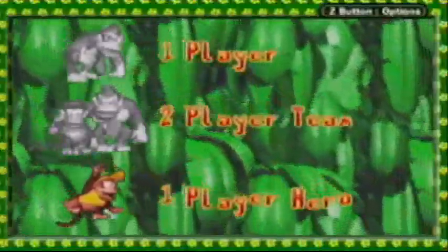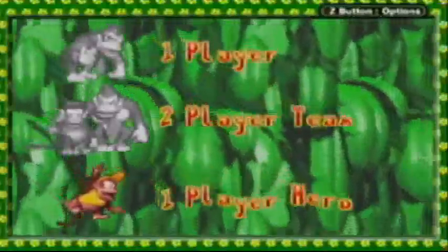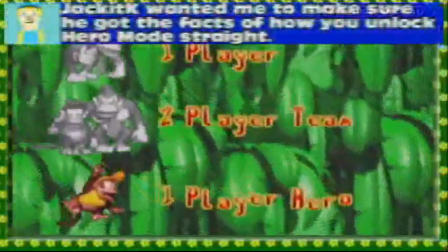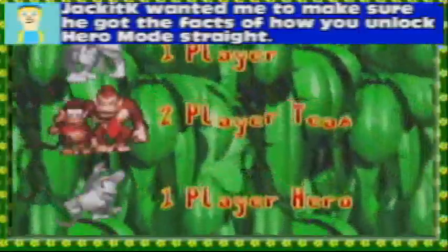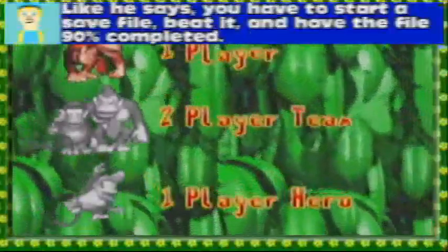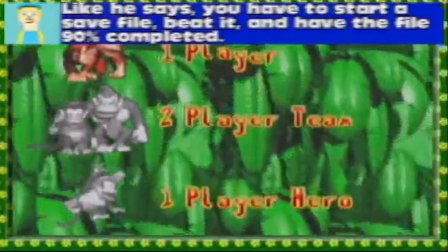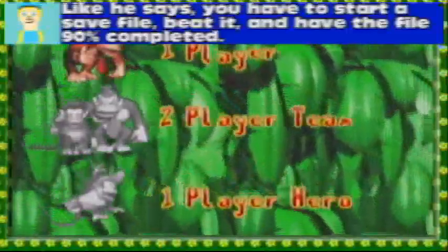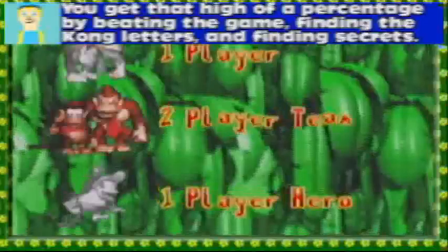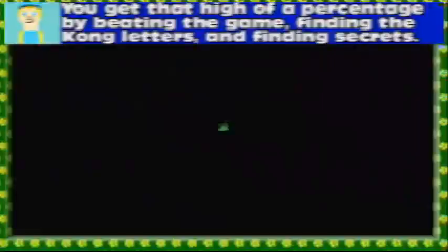That's right! This Let's Play is no ordinary playthrough of a port of a far superior SNES game. We are playing the Hero Mode of it. You're probably wondering what Hero Mode is. Well, first of all, you can only unlock it by 90%-ing the game. You increase your percentage by collecting the K-O-N-G letters in each world and finding the secrets. But I already did that, because I've always wanted to play a game with Diddy wearing yellow. So let's get right into it.